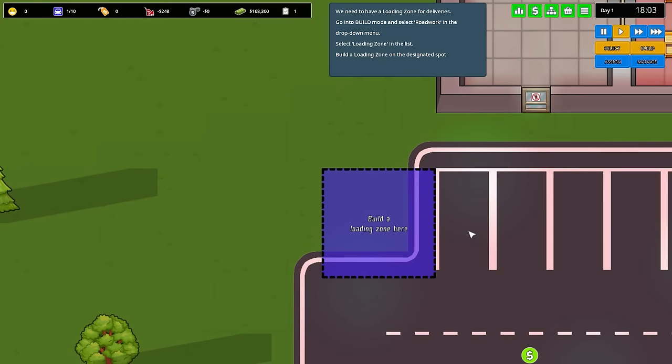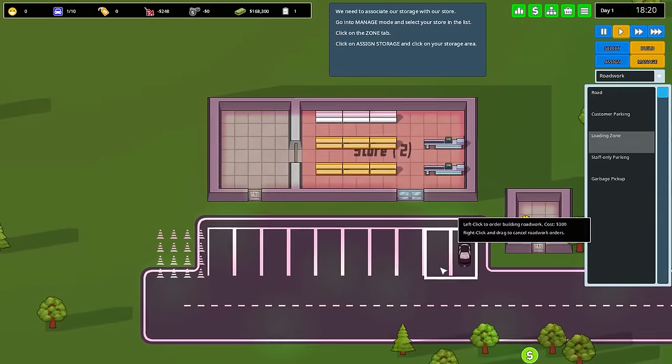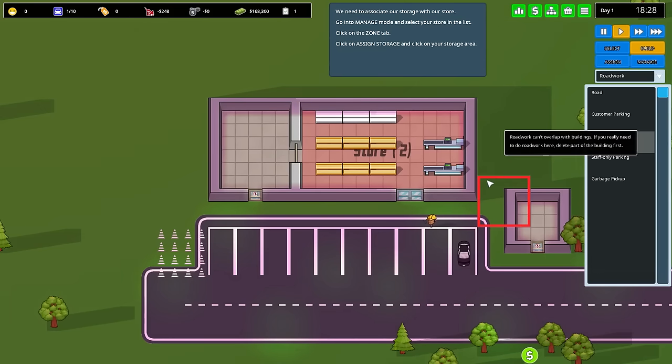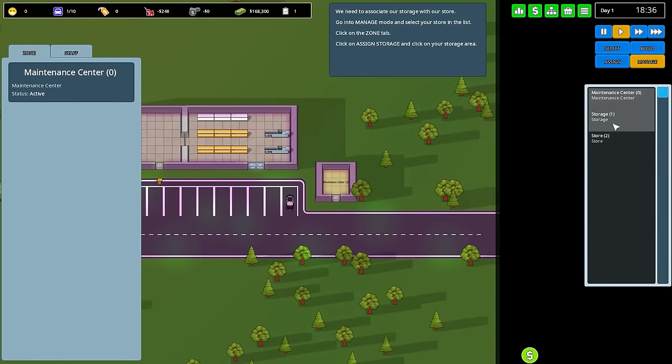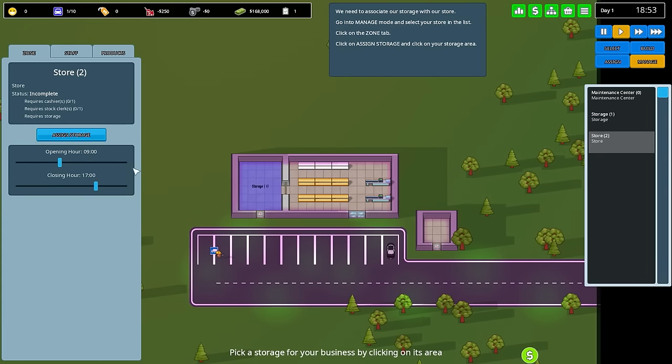We need to have a loading zone for deliveries — go into build mode and select roadwork in the drop-down menu. So we're going to Build, look for roadwork, and we need a loading zone right over here. Excellent! We need to associate our storage with our store — go into Manage mode and select your store in the list, click on the Zone tab. So we'll come into Manage. Here at the moment is storage number one. We want to go into the Zone tab — set desired storage load. Let's go into the store and assign the storage to that store, so basically everything in the storage is linked to the store. That's been done.